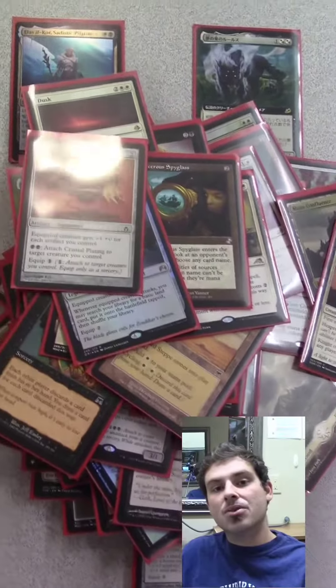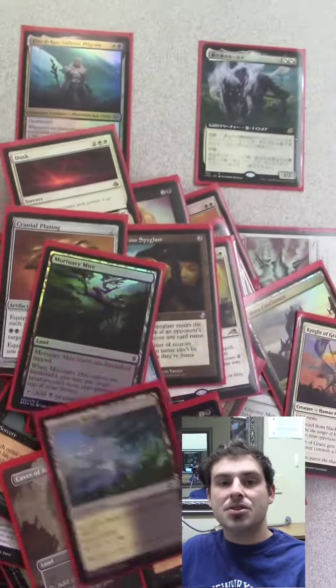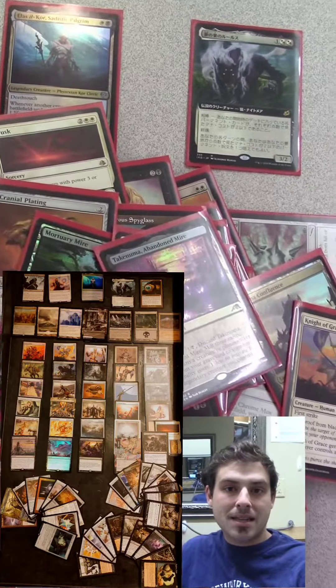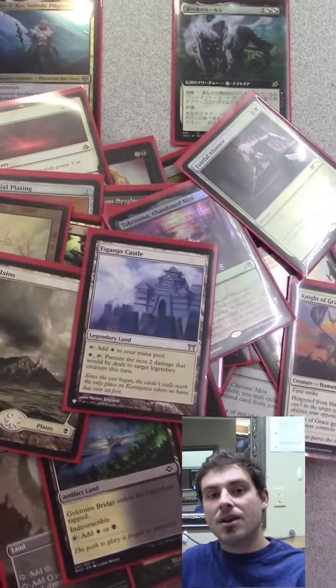All these choices — once you start categorizing your cards, it becomes easier to fill out three sets of 10, a set of 30, and your lands. If you categorize things, it makes it easier.